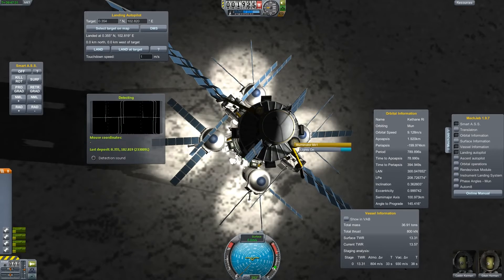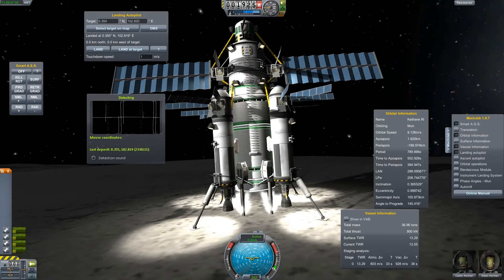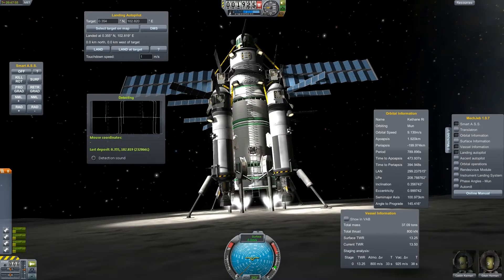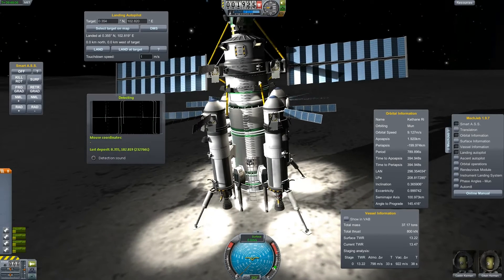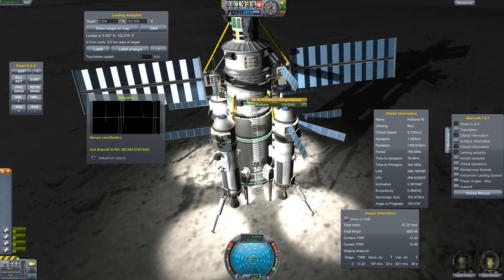No need for lights here. I can extend the ladder so that our crew can get to the surface. The ladder is a little bit short — I forgot to make it a little longer. But we are on the moon, we will fix that for the next rig. We can just fly up here so it won't be a big problem. And the Keithane is already filling up in all tanks — it's going pretty quick. It would be much better if we were in full sunlight, so I'll make a quick save and wait for the sun to come up again.